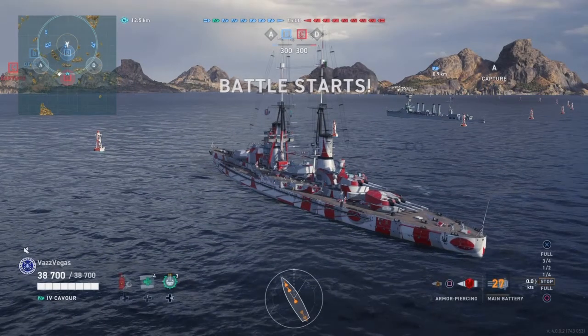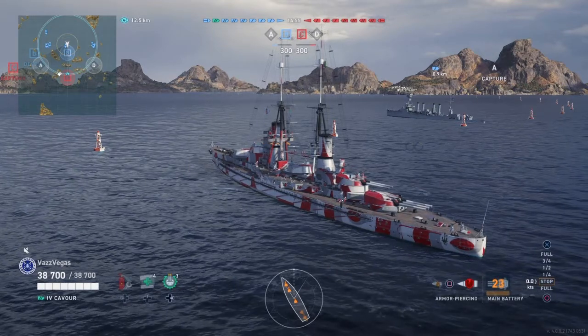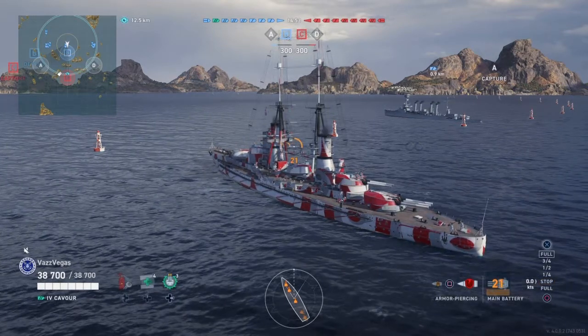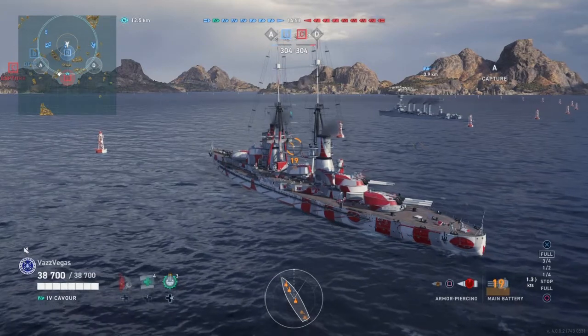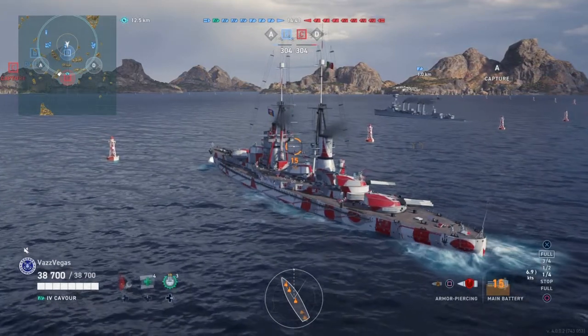Ahoy Captains, it's Vaz again with another video from World of Warships Legends, and today we have a let's play in the new ship Cavour. This is the Italian Tier 4 battleship, and in this match we're in the map Estuary in a game of Domination.